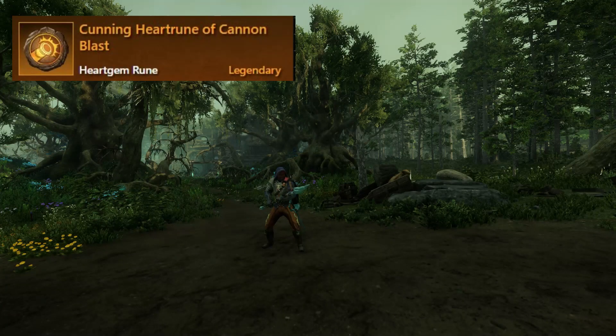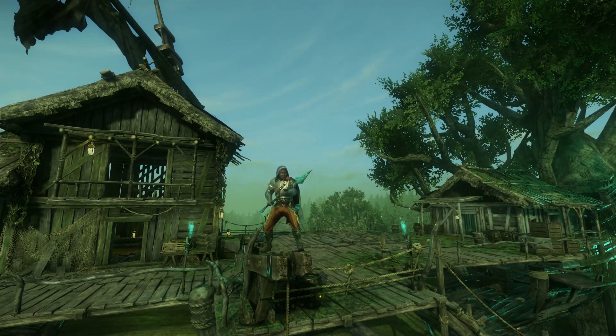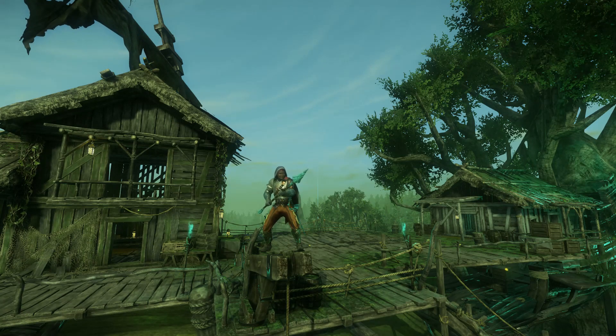And finally we have the Cunning Heart Rune of the Cannon Blast: summon a cannon and fire a powerful long range shot that deals 100% heart rune damage. And that is it — that is heart runes: the questing, the crafting, and the abilities themselves.